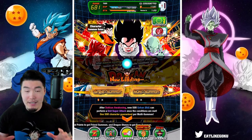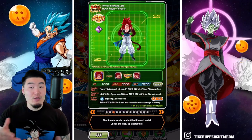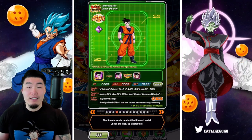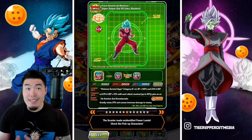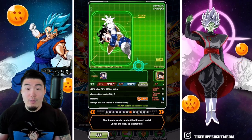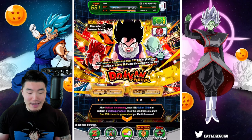Let me show you guys the featured units. We got the AGL Kid Gohan, we have the new Garlic Jr., Int Super Saiyan 4 Gogeta — definitely a highlight here. And then we have the Int Future Gohan, the Fizz Piccolo, AGL Android 13, the SDR Super Saiyan Blue Kaioken Goku, who is replacing the AGL Turles from the JP banner. And the rest of the banner is just a couple of SR Gohans and also SR Piccolos. So there you go, that's the banner.